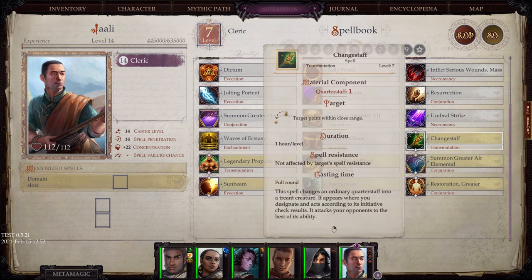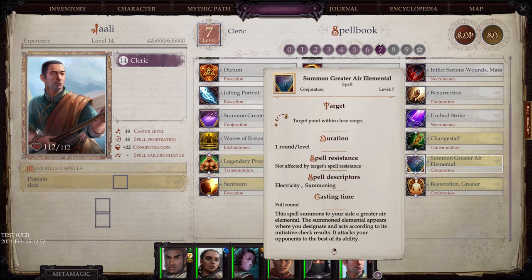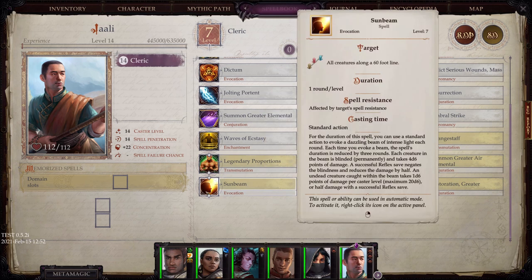Change Staff: changes an ordinary quarterstaff into a tree ant creature that appears according to its initiative check results. That sounds pretty cool — you sacrifice a quarterstaff and it creates this thing. Summon Air Elemental. And Sunbeam: as a standard action you can create a sunbeam that damages undead and blinds creatures permanently.